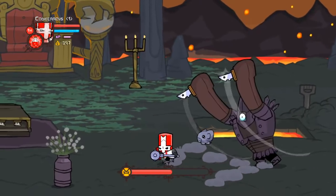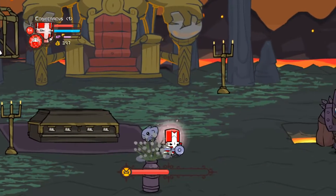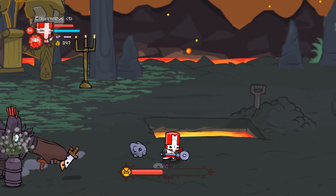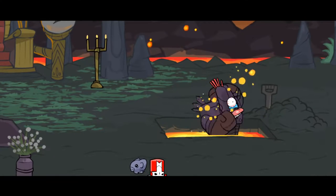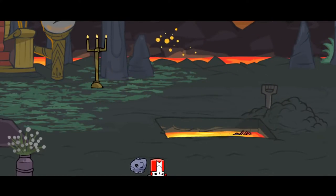When the Cyclops gets low on health, he will enter an enraged state that increases the speed of all of his attacks, as well as his base movement speed. His damage output and patterns remain the same, however. I rushed his final phase because it's that much of a pain in the ass. Defeat the Cyclops and he'll do a reenactment of the ending of Terminator 2, before allowing you to collect your riches and bitches.